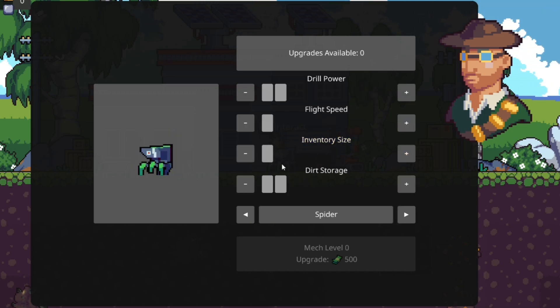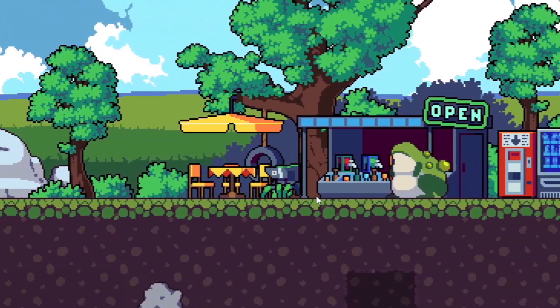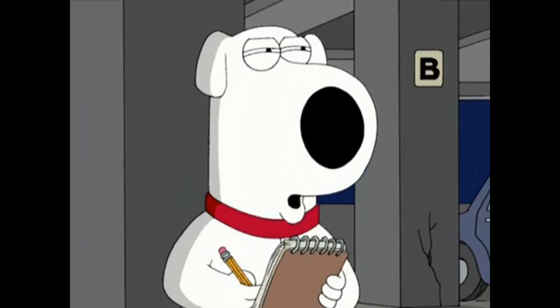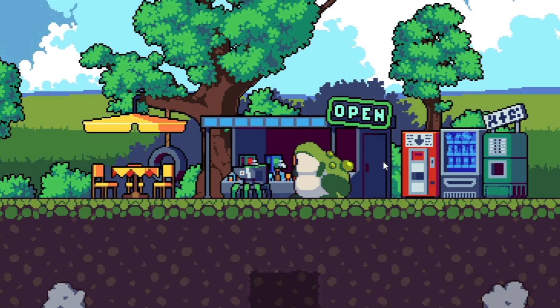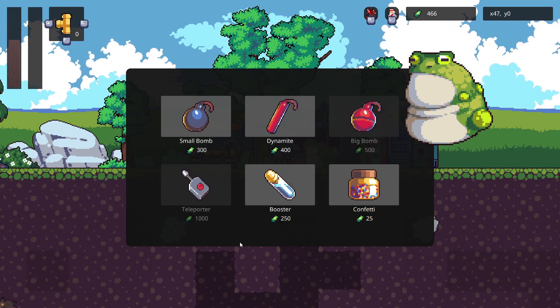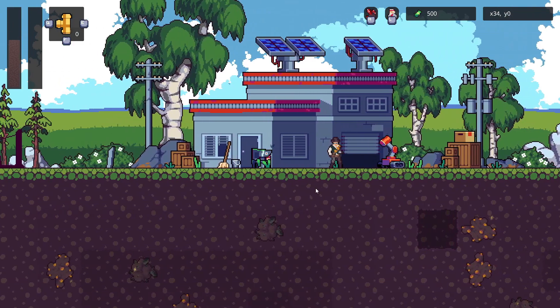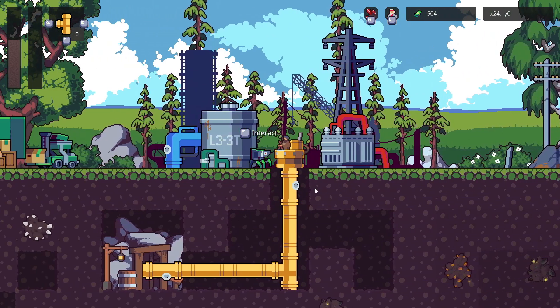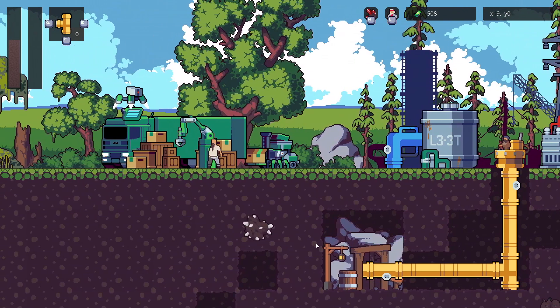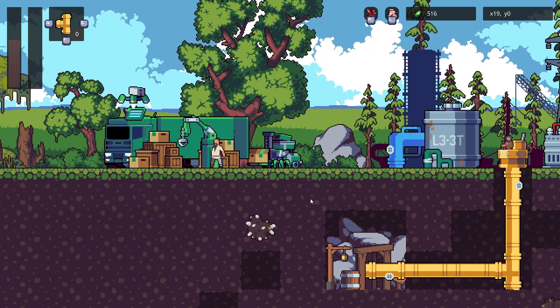So our first upgrade is going to be our inventory size once we make enough money. And finally, this guy right here — Kermit the Frog — sells you items: bombs, dynamite, big bombs, to clear out rocks, a teleporter, a booster, and confetti. What we're going to try and do here is strip mine, make some extra money, and then save all the silver for our side mission.